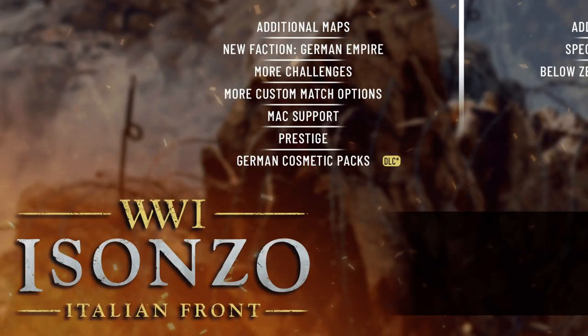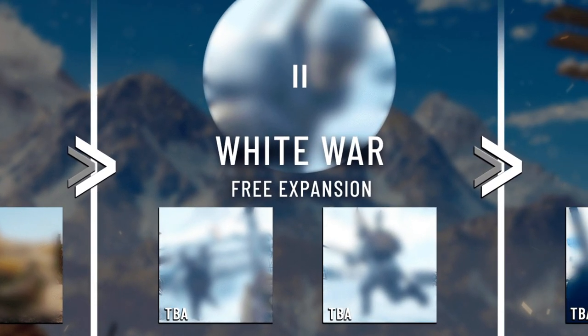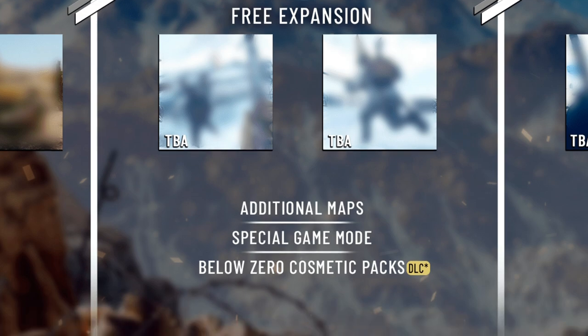Sometime within this first section we'll be getting more challenges, more custom match options, Mac support, and prestige — I'm not sure how that will work but we'll see. There will also be new cosmetics for the German faction. Looking at the next panel, we have the White War, which has two snow-themed maps, a new game mode, and more cosmetics.